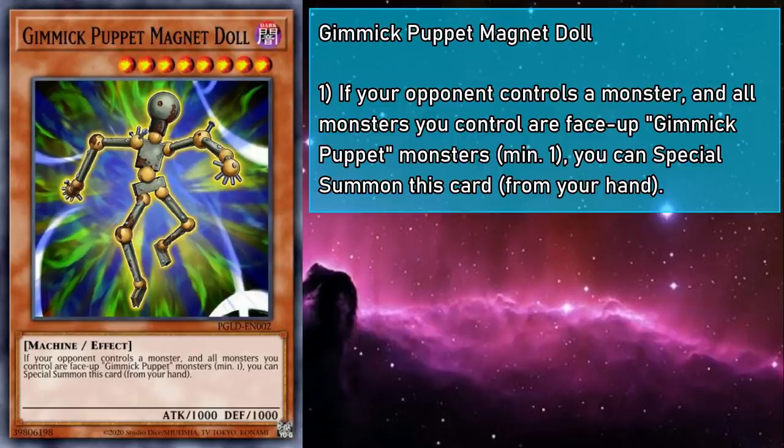Gimmick Puppet Magnet Doll is a level 8 monster with 1000 attack and defense. If your opponent controls a monster, and all monsters you control are face-up Gimmick Puppet monsters — minimum one — you can special summon Magnet Doll from your hand. Finally, an on-theme monster that just gets summoned onto the board with minimal restrictions, and it's not once per turn. So as long as you have a Gimmick Puppet and your opponent has established even a little board presence, you can spit them out of your hand.